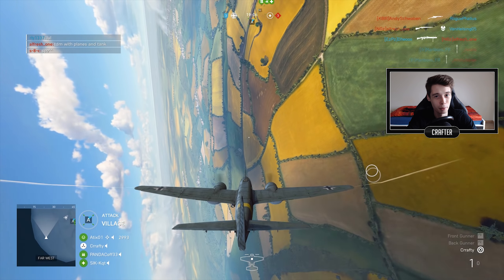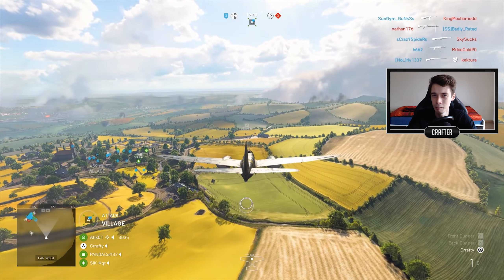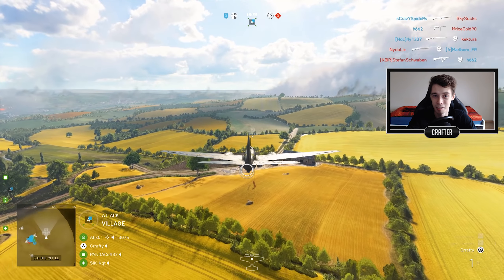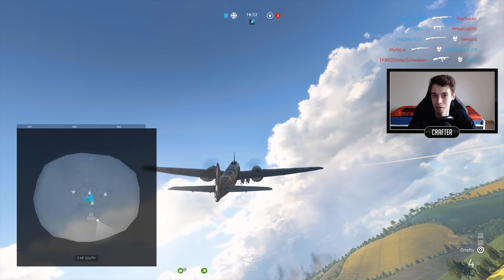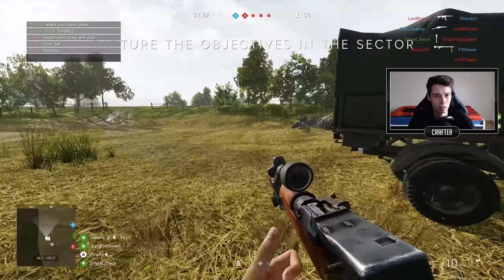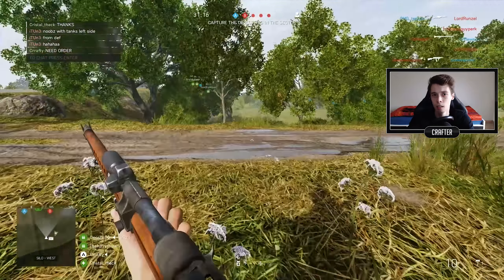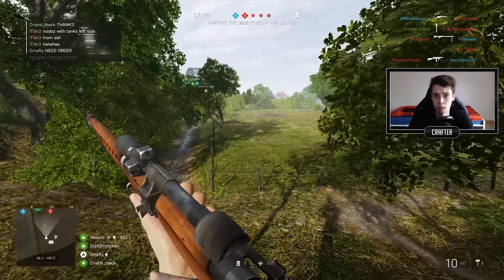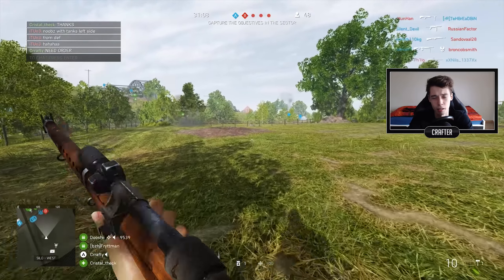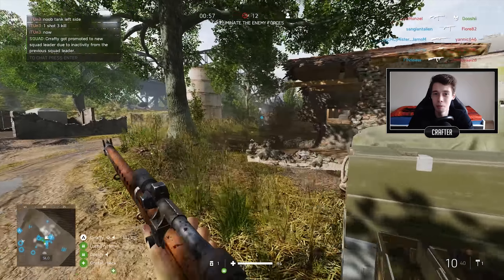Tip number 2. As we all know, Battlefield V introduced reinforcements available to the squad leader. Did you know that you can in fact steal someone's position as squad leader if they're not doing their job? All you have to do is hold the Comms button — on PC it's Q, not exactly sure what the button is on consoles — but you basically bring up the menu and request an order. If the leader doesn't give you an order to attack or defend a certain objective within the next minute to 90 seconds or so, you will get their position.